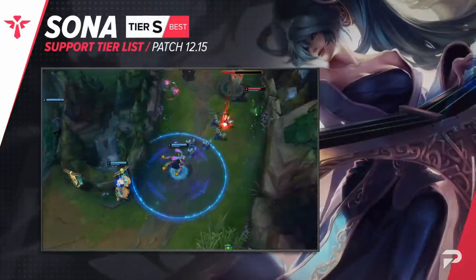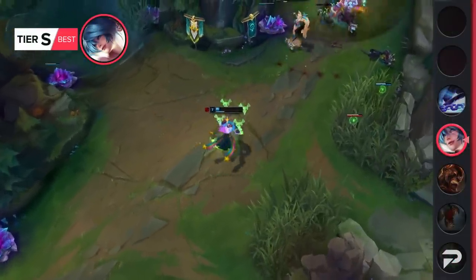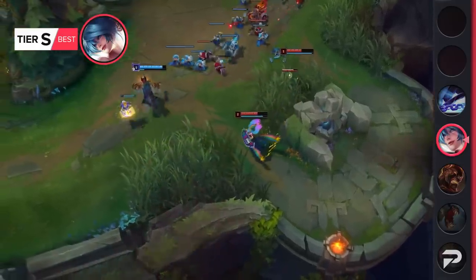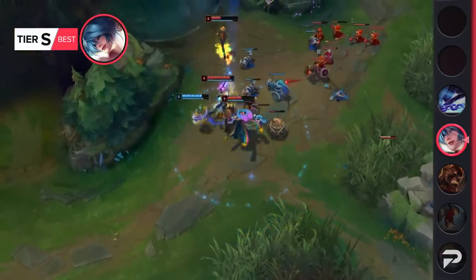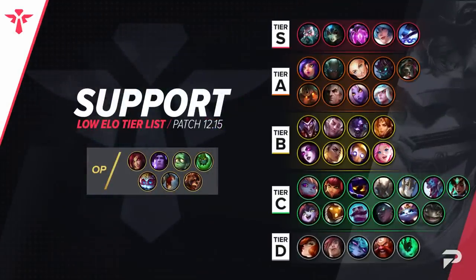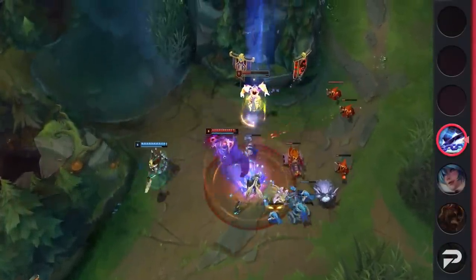Enchanter items got hit pretty hard last patch with a blanket nerf that took away about 20% of their healing and shielding power, but surprisingly they're all in just about the same spot as they were before. Sona is still the best scaling option, but since her scaling is just a bit less consistent than before, we're moving her down to the S tier. Xerath is also getting dropped down to the S tier. He's still a really strong option for laning, but he's pretty much matched by the OP tier mage supports in that regard and is outshined by them in straight-up team fights.